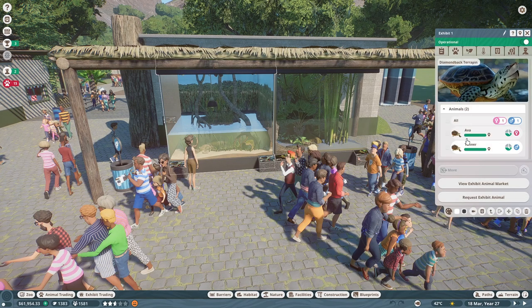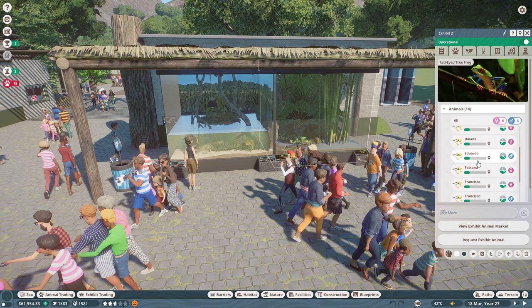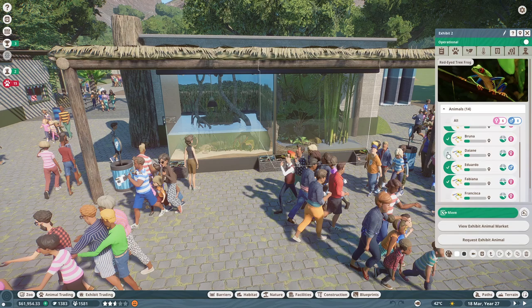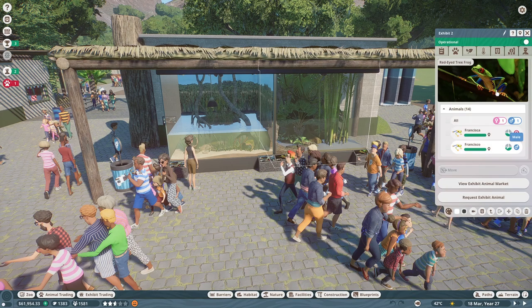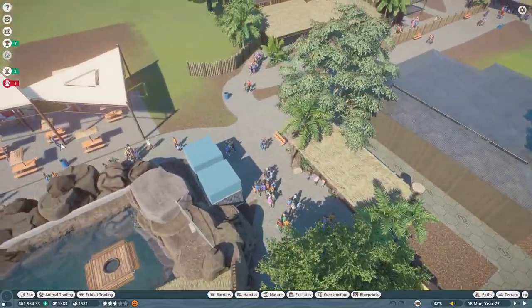These guys look fine, still only two in there. These ones are a problem though, so we're going to get rid of everybody but a male and a female. We'll keep Francisco as the male and Francisca as the female — how perfect is that? Let's move them to the trade center. And we missed you, Emerson — you've got to go too. Goodbye.